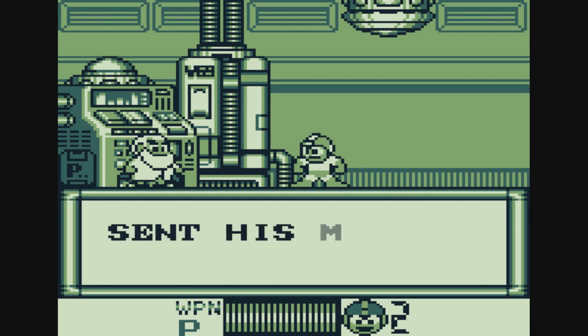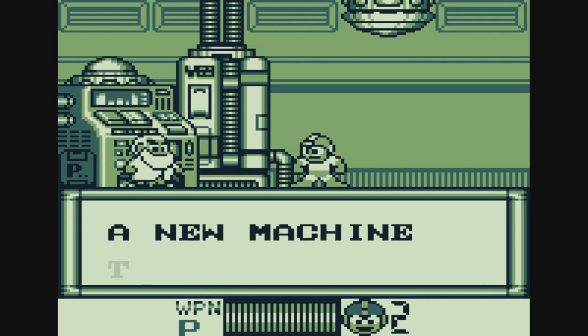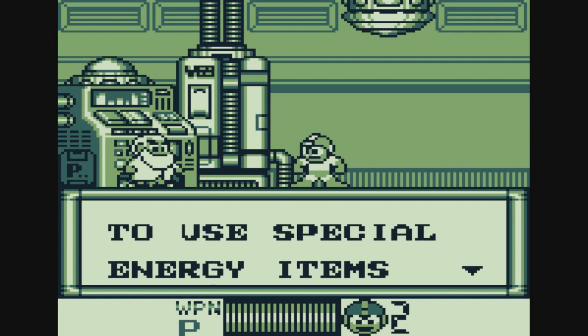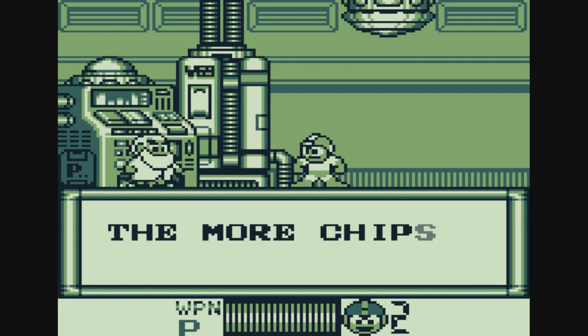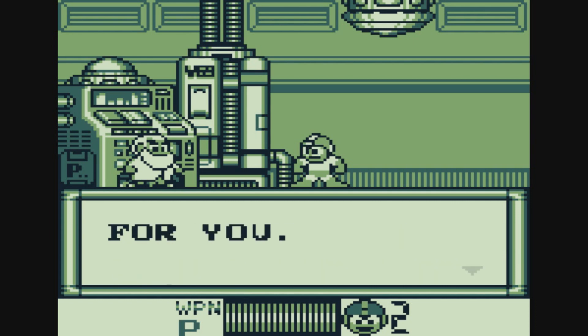Dr. Wily has sent his most powerful robots across the world. To combat them, I have invented a new machine to make power items for you. But to make the items, we need to use special energy items called P-chips. Collect as many P-chips as you can and bring them back to the lab. The more chips you collect, the better the item I can make for you.